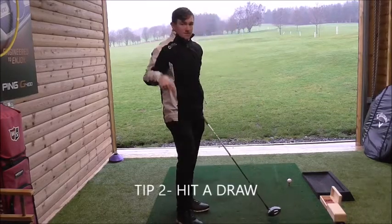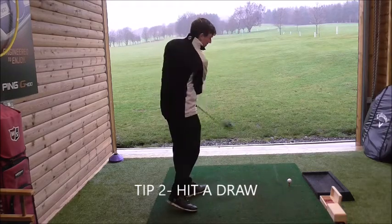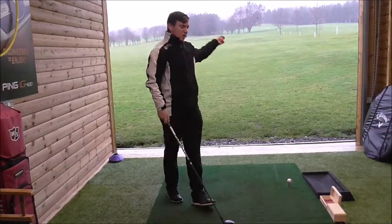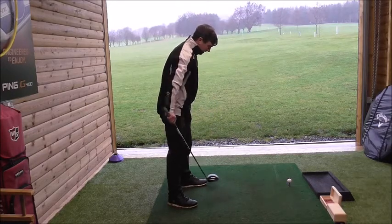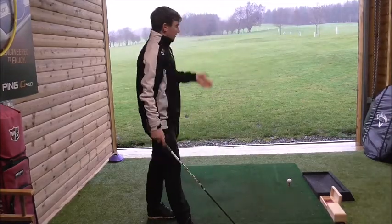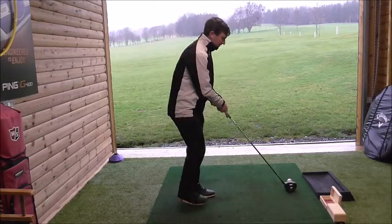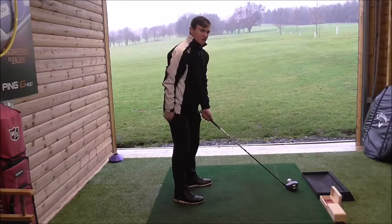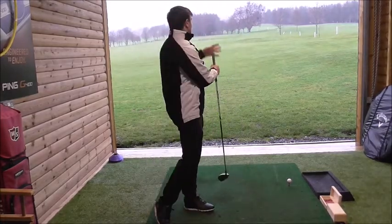We need to put that fade in our back pocket. To eliminate the fade, we need to swing in the direction that the ball finishes — if the ball finishes right, we want to swing to the right. In order to do that, we need to set our body slightly right of target, but with the club face in between the ball-to-target line and where our feet are aiming. So if I aim my feet four degrees to the right, my club face has to be two degrees left of that — halfway in between where I'm aiming and the ball-to-target line.